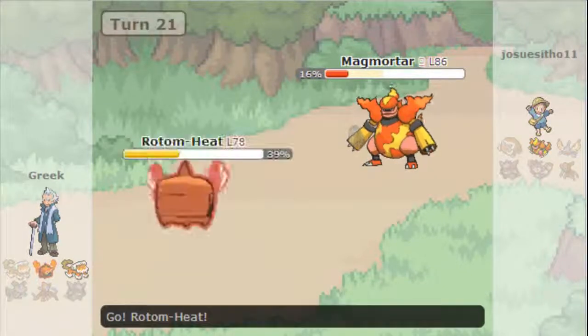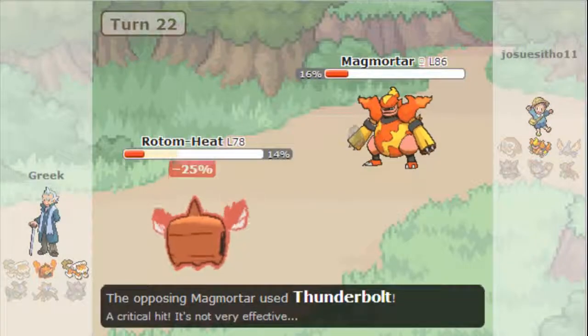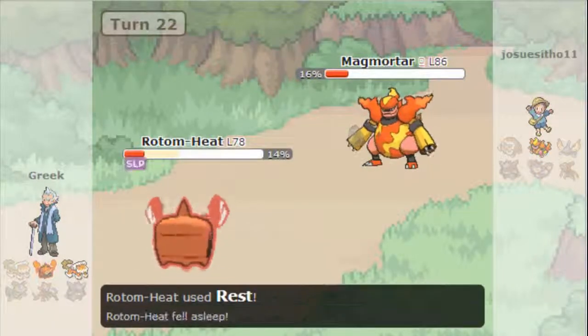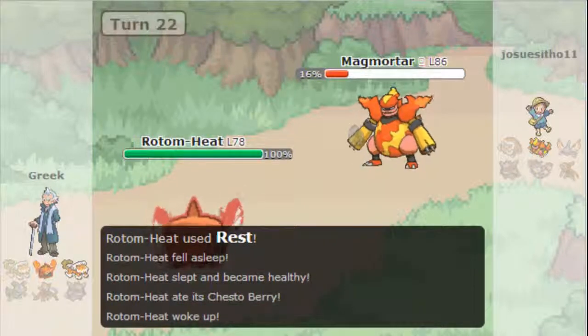So all I have left is my Rotom-Heat. He's hoping for a crit, which he gets, and I live. So right here I'm going to go for the Rest, because I'm a Resto Chesto, and he forfeits here. So thanks for watching, have a great day.